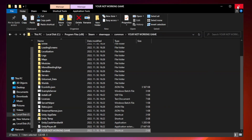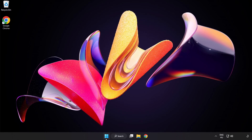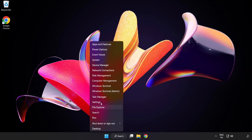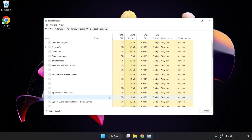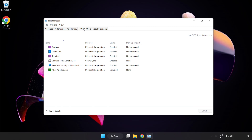Click Apply and OK, then close the window. Try to play the game. If that didn't work, right click the Start Menu and open Task Manager. Click Startup and disable unused applications.